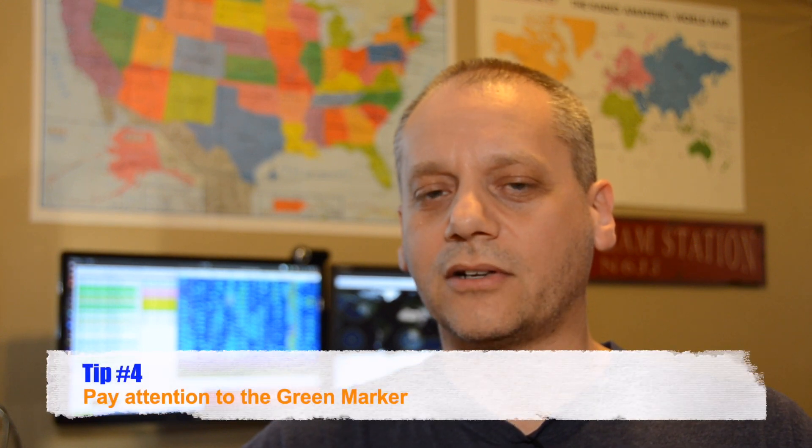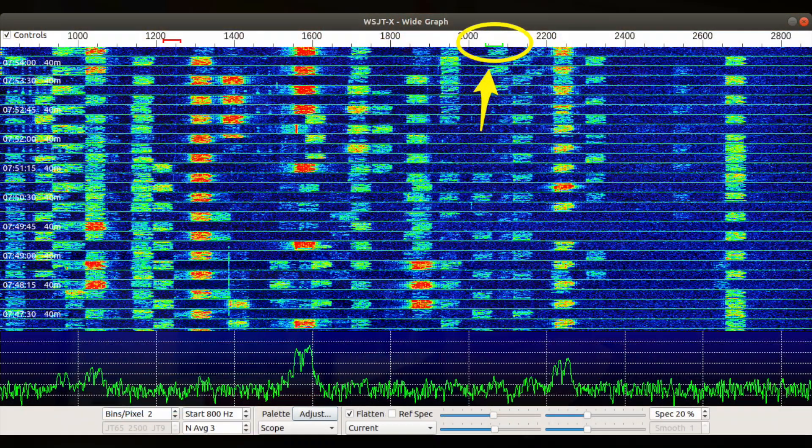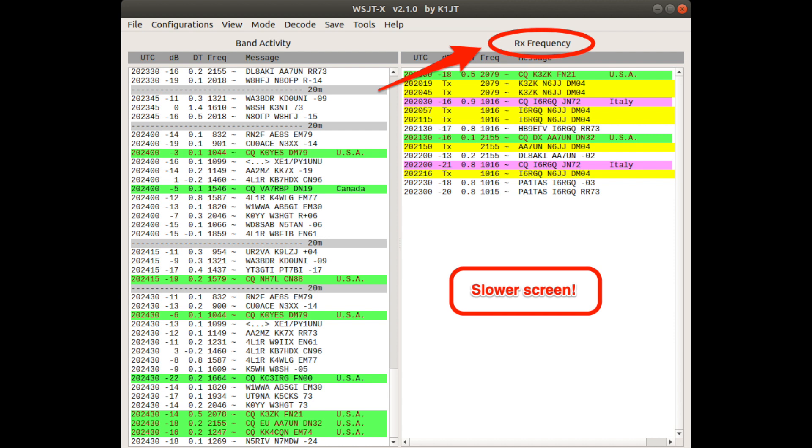Tip 4: Pay attention to the green marker. Most of the time, people don't pay attention to the U-shaped green marker above the waterfall — it makes sense because WSJTX appears to decode the whole waterfall anyway. But it's not exactly like that. The decoding process takes place at the end of the receive sequence and has two steps: first, it gives priority and decodes the selected RX frequency and displays the message in the RX frequency window; second, it decodes all the rest of the signals over the displayed frequency range.